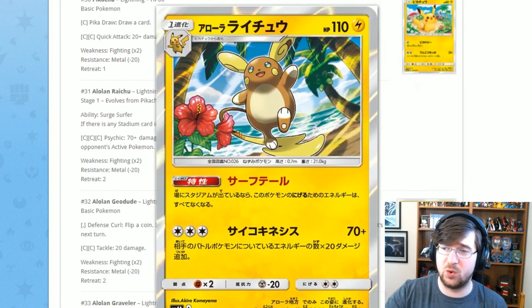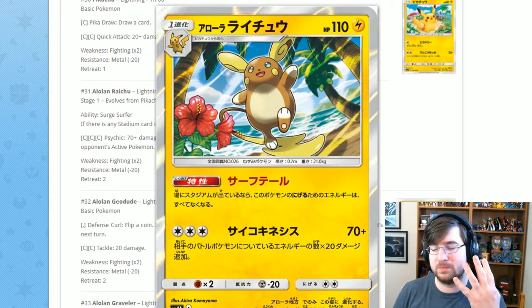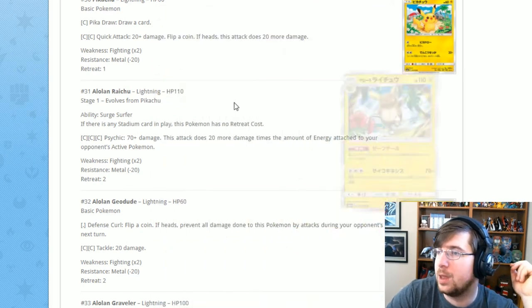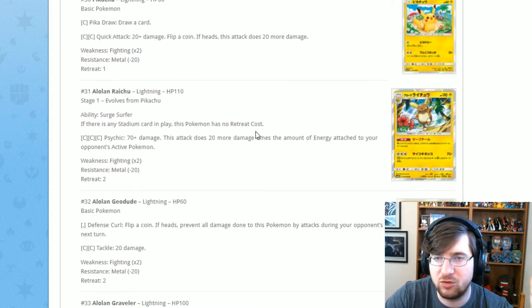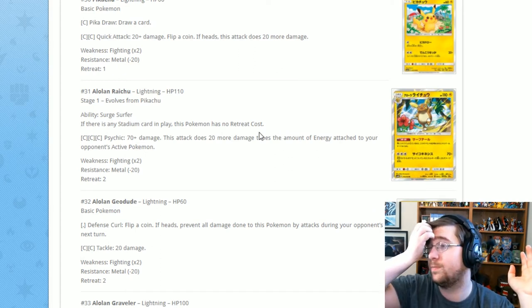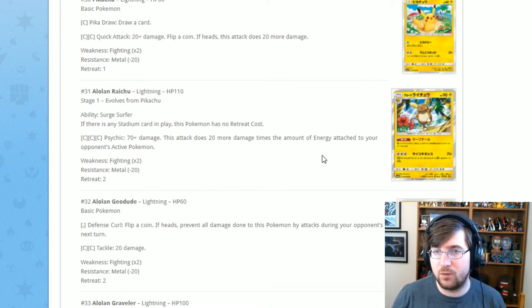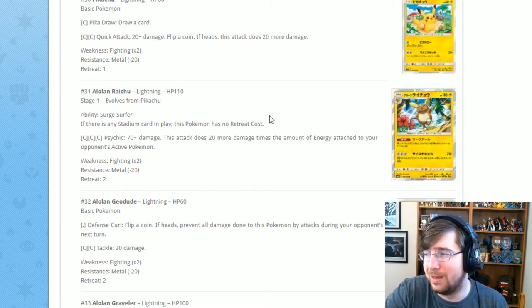Next is Raichu, and I love this artwork — I was hoping to pull the pre-release one but we got the other three instead. Raichu has the ability Surge Surfer: if there's a stadium card in play, this Pokémon has no retreat cost — which it shouldn't have anyway, since Raichu are fast. It has Psychic for three Colorless: 70 damage, plus 20 more times the number of energy attached to your opponent's active Pokémon. So if you're running against Gardevoir with lots of energy, you can do a lot more damage — though you may not want to face Gardevoir with this.